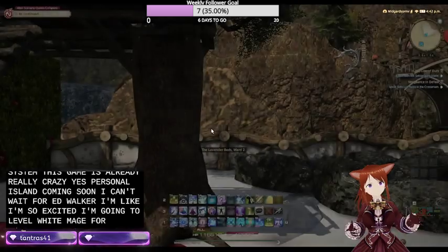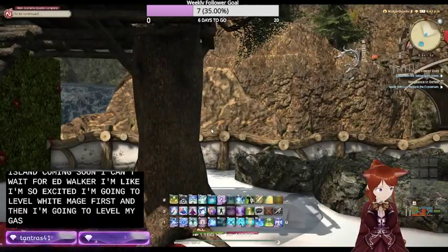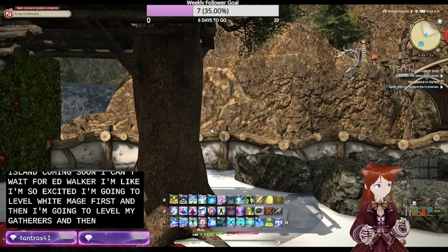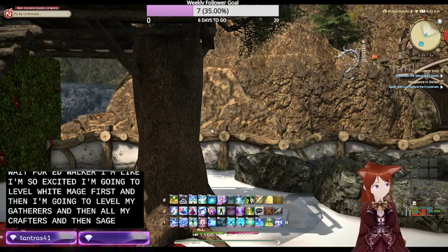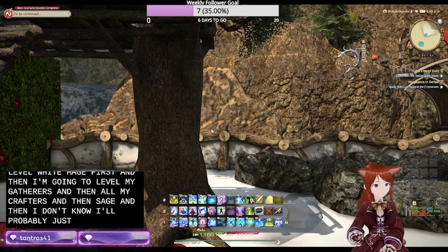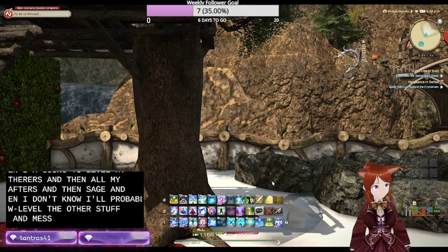I'm going to level white mage first, and then I'm going to level my gatherers, and then all my crafters, and then sage. And then I don't know - I'll probably just slowly level the other stuff up and mess around with housing.